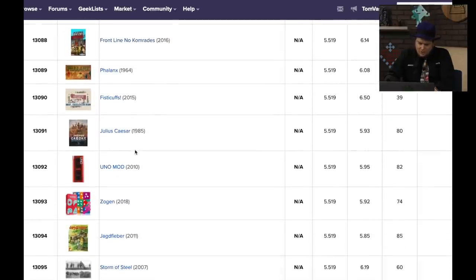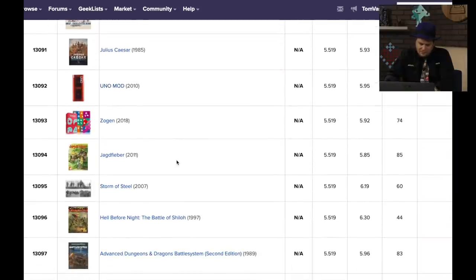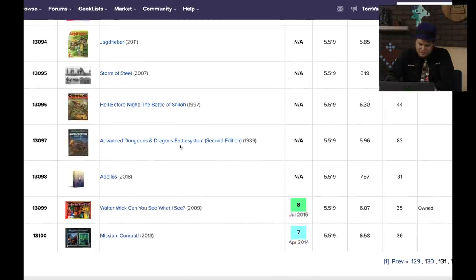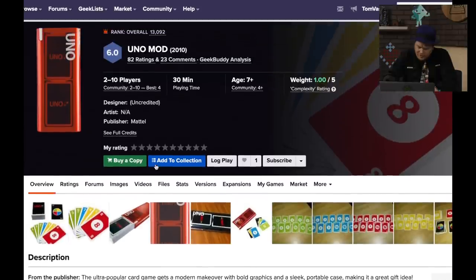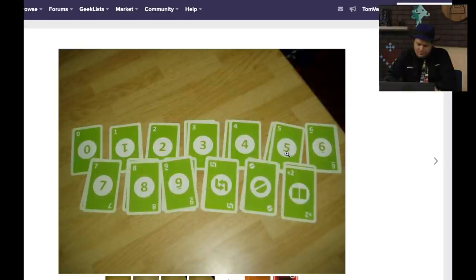Uno Mod — it's a modern makeover for Uno from Mattel. It's kind of classy, and there's also a mod card which adds some rules. Okay, whatever. Zogan — this is an Oink game, pretty lowly rated for an Oink game. You're trying to get micro cards from your hand. I like the look of it though.